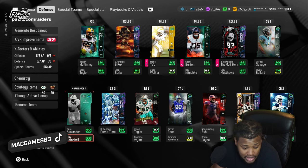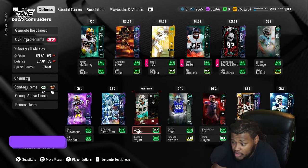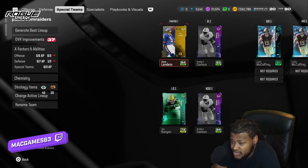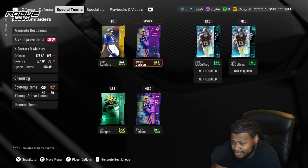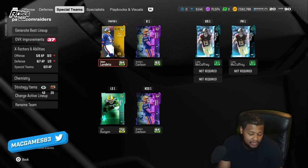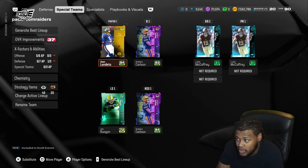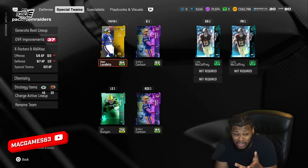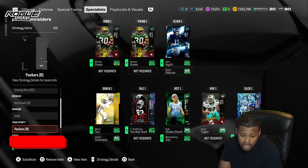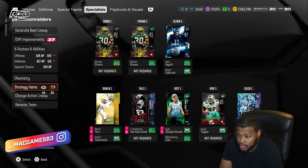All these Packers guys got so much better — that's really all they were missing. I'm thinking about picking up a Commanders defensive end. If you need a kicker or a punter, if you've been doing your thing with team captains, you should have enough tokens to max out one and still have enough for another. Give them the chems as well. Also, you need a times-three strategy item for one of those teams — people forget to mention that.